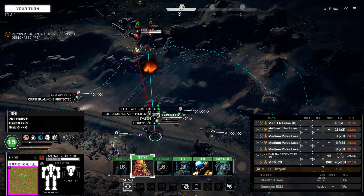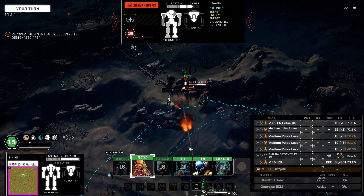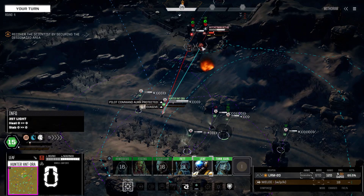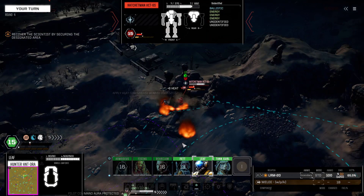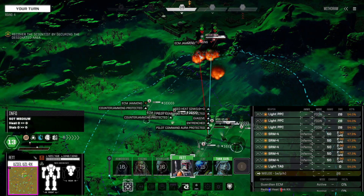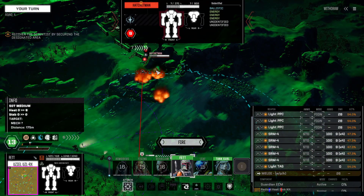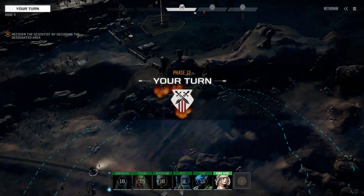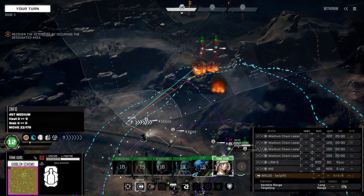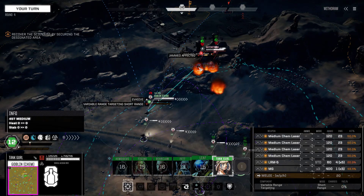Incendiary is probably the better one to go for here - firing all weapons. Six heat, it's not much at all. I'm thinking we go standard on this guy because I don't think using my infernos on this guy is going to make any real difference. Doing a good chunk of damage might be better. I can get the flank of this guy. Short range targeting is going to give us a better hit chance.